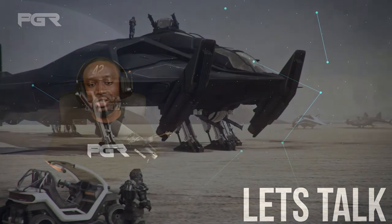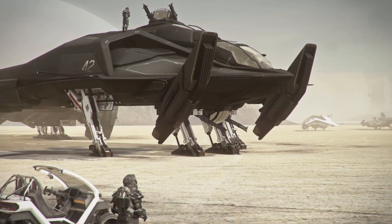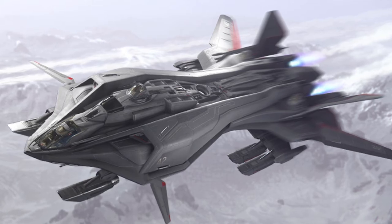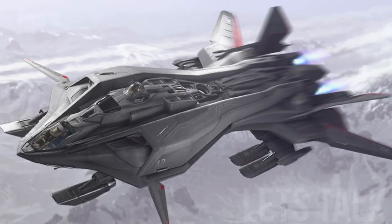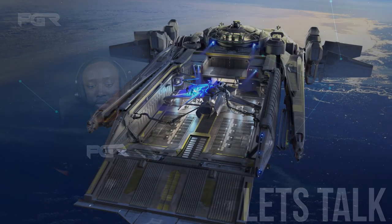Up next is the Aegis Retaliator base — implementing and balancing the base variant of the Aegis multi-crew combat ship, the Retaliator, as a game-ready vehicle. The deliverable has been added to the vehicle content EU team's schedule. I was under the impression that the current Retaliator in game was the base variant, but since the Retaliator is a modular ship, perhaps the current model is actually the torpedo boat variant — let me know your thoughts in the comments. Last but not least, they added the Crucible to the progress tracker — implementing and balancing the Anvil repair platform as a game-ready vehicle, also added to the vehicle content EU team's schedule.